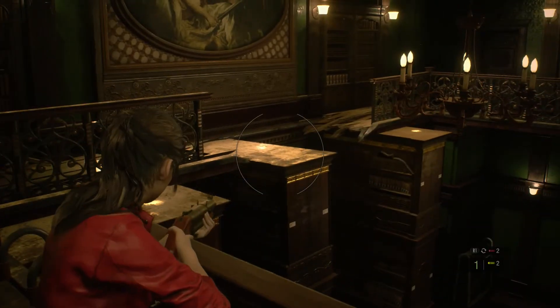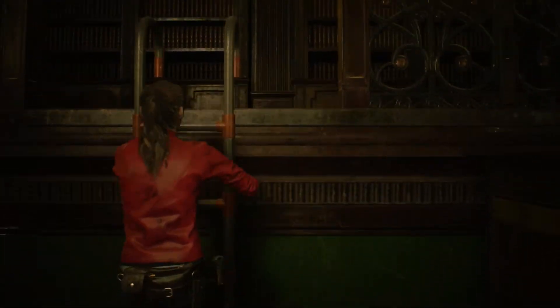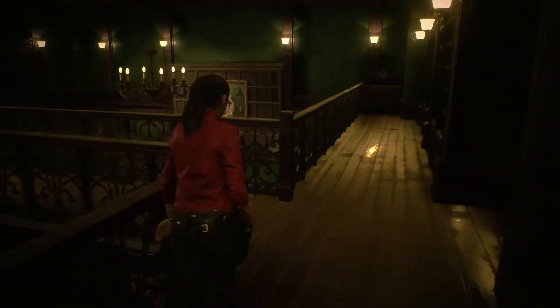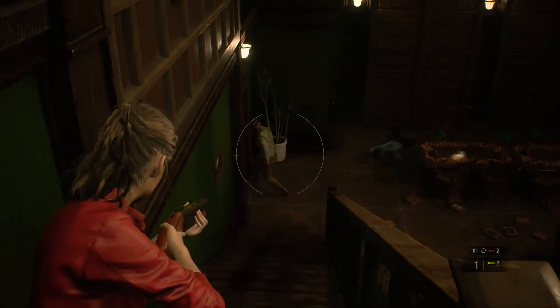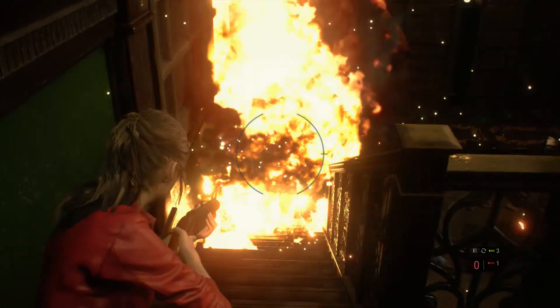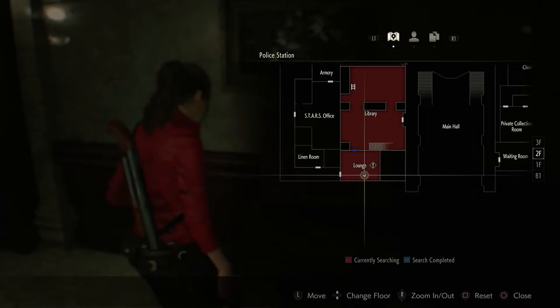We can't get across there yet — it looks like we do still need the handle for that. Don't go down Claire, I was just moving towards it to try and get a better angle. We go across the way and we're not going to try and walk towards the door because we know we'll just fall through. You're going to be a problem, aren't you? Flame rounds — they might not even need the bullet, it might just be a matter of having let them burn for a couple seconds longer.